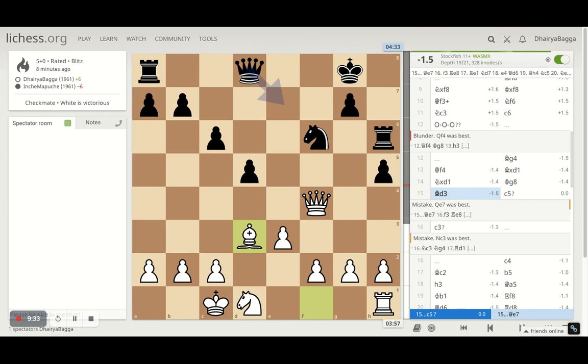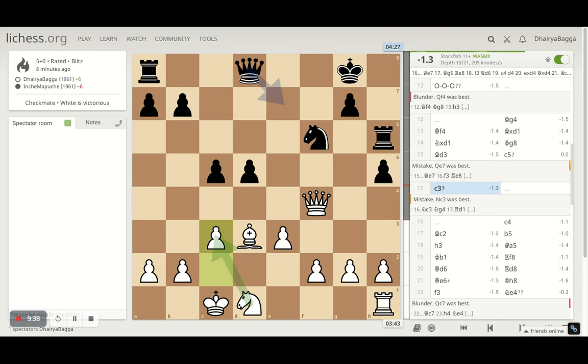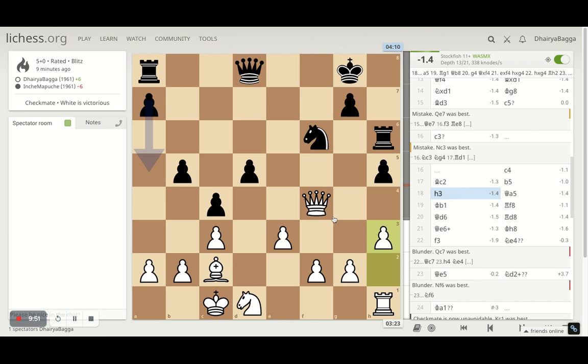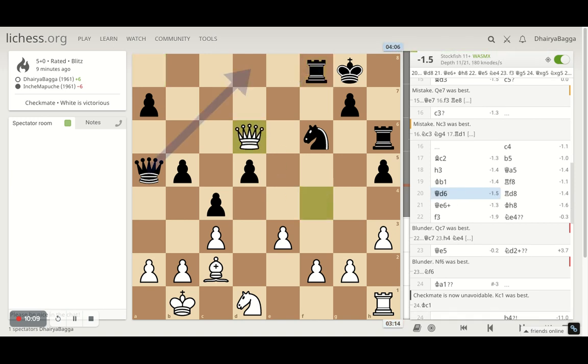The opponent starts pushing the center pawns. I go with c3 — the computer says go with the knight instead. He pushes my bishop back, I go back here. That was the whole plan for playing c3 as well, so that I have a retrieval square for my bishop. Here again I played h3, trying to defend the knight, and maybe at some point playing g4. The opponent comes to a5 with the queen, and I play b1 — the only move to defend the pawn, otherwise it's very weakening. He plays the rook to f8.